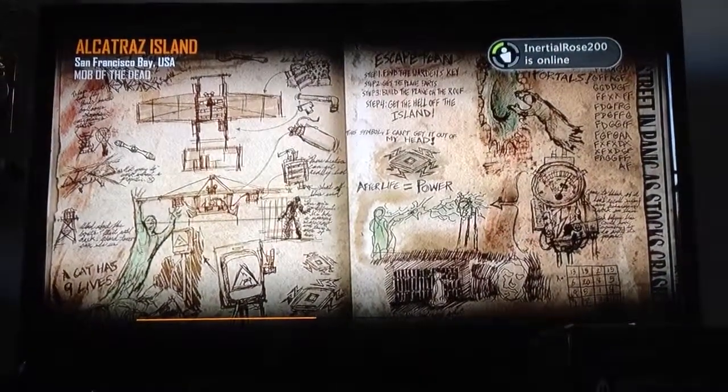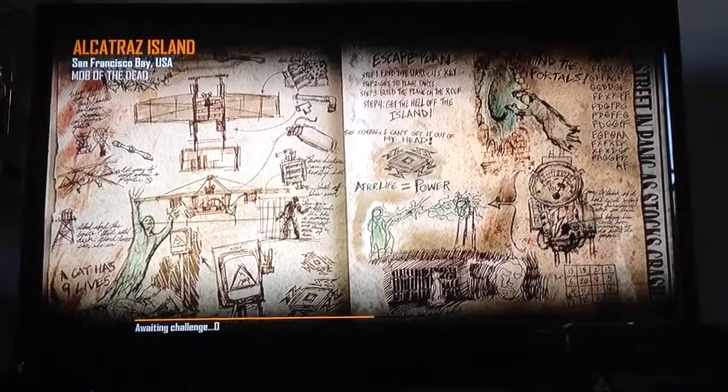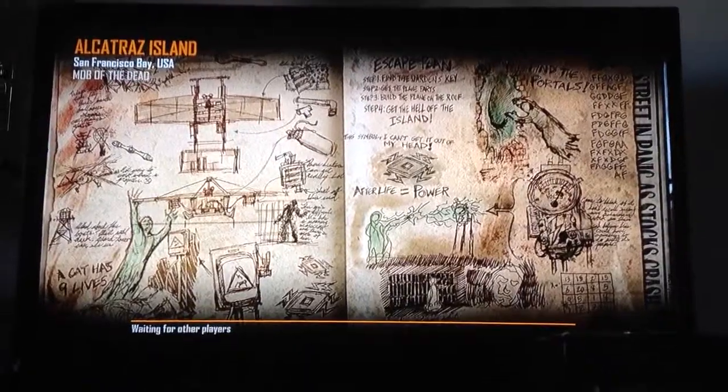I'm going to show you how to break my Rusty Cage. It's really simple and easy — you have to press X by 3 bottles. You'll see.